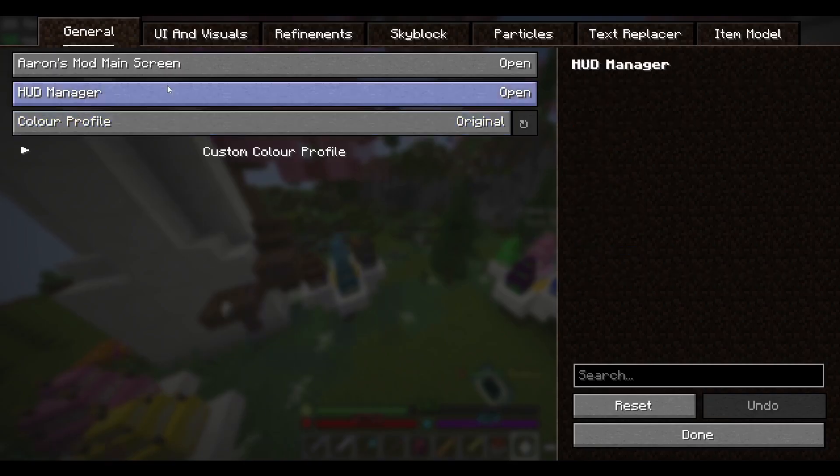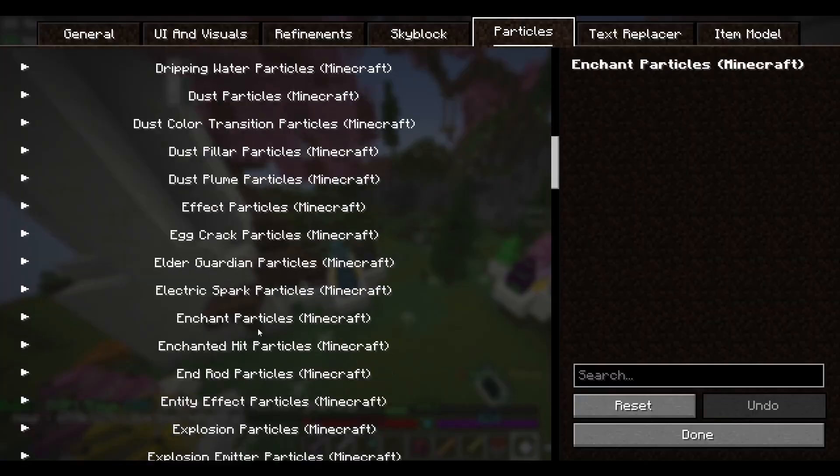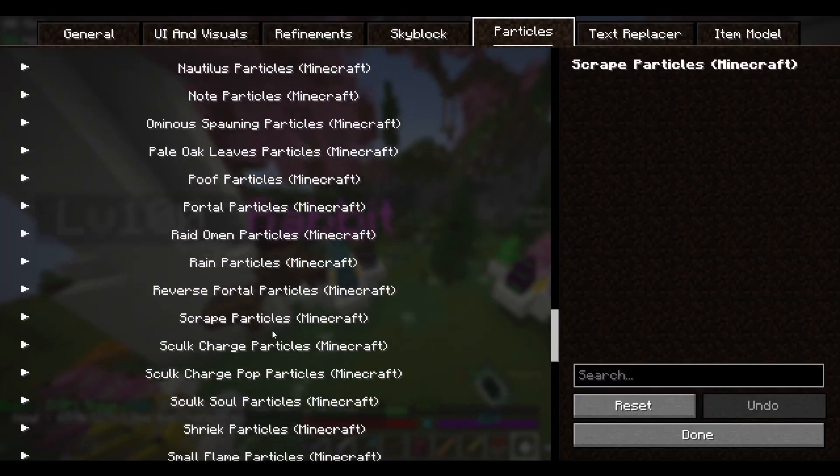Aaron's mod is a really useful one. It has a bunch of HUD elements, some dungeon stuff, and you can even disable explosion particles from Hyperion or any other particle effect that you don't like seeing in the menu.